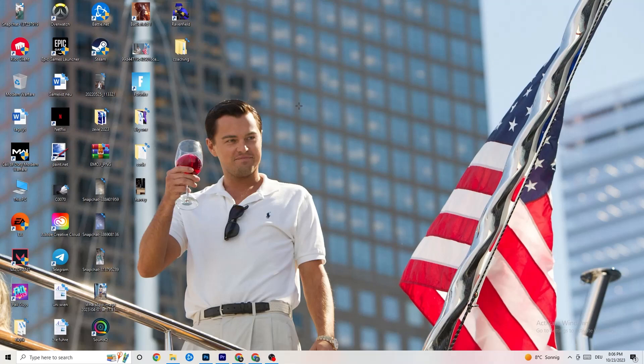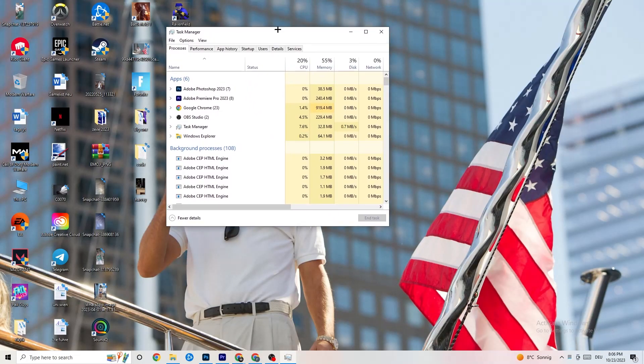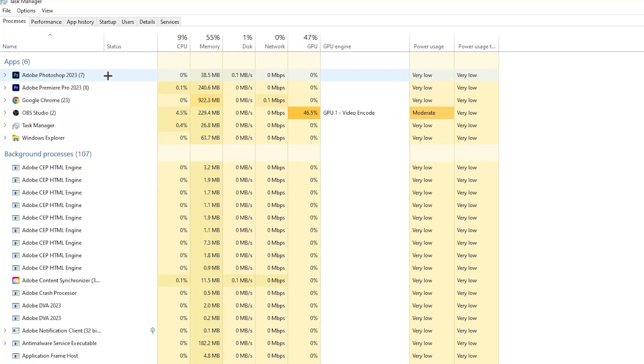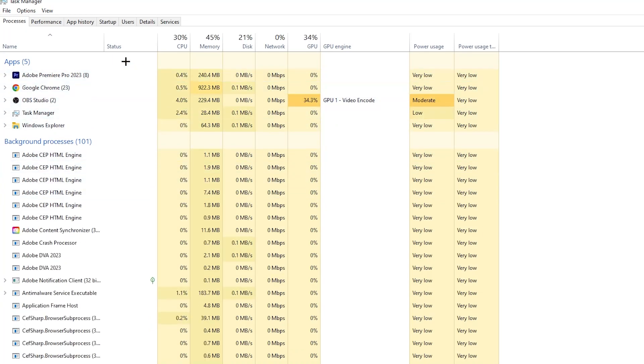The next step is to right-click the taskbar and open Task Manager. Go to the 'Processes' tab where you'll see CPU usage, memory usage, GPU, and network. End every single task that is currently using too much GPU or CPU — especially apps, but also any background processes with high usage. Right-click them and select 'End task'. Repeat for every program showing high usage highlighted in darker yellow or red.